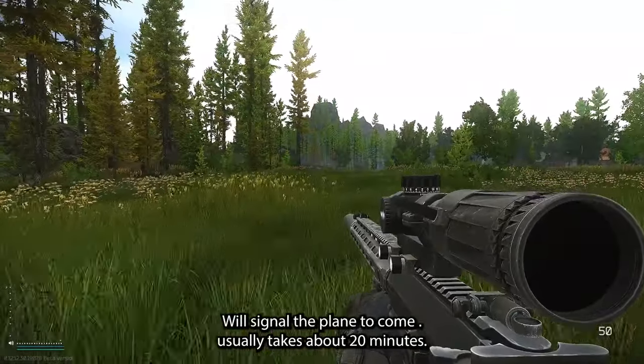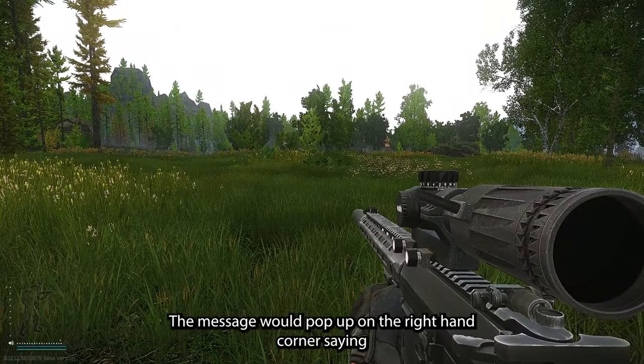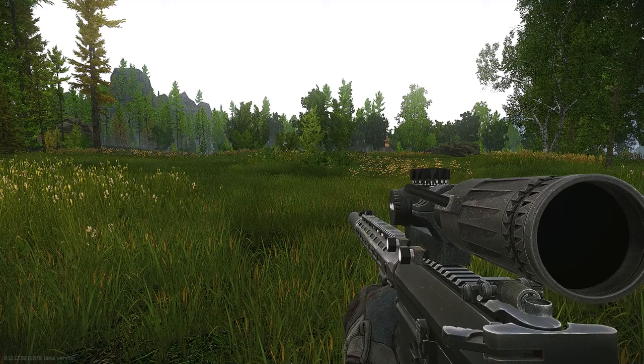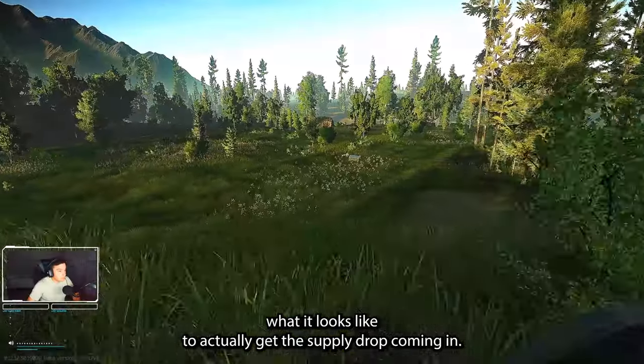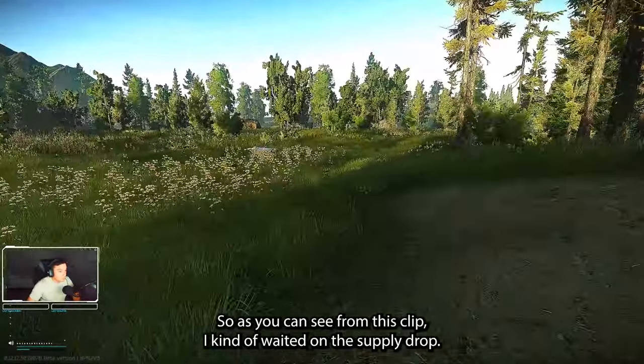That will signal the plane to come — usually takes about 20 minutes, and a message will pop up in the top right corner saying an airdrop is on the way. Right now I'm in an offline raid, so I'm going to show you footage from an online raid of what it actually looks like to get the supply drop coming in.